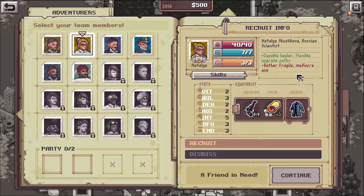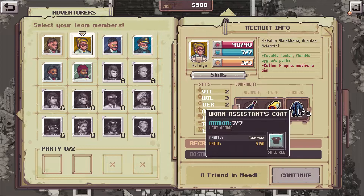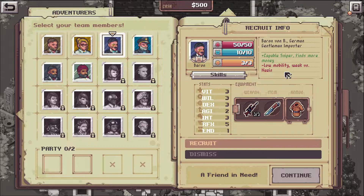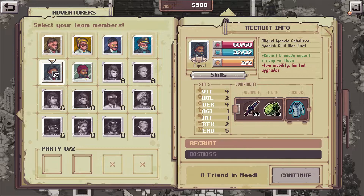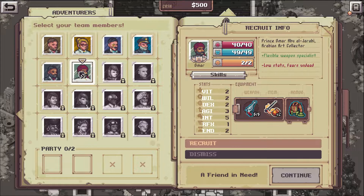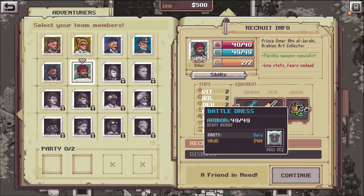Natalia Shushkova, Russian scientist - capable healer, flexible upgrade paths, rather fragile, mediocre aim. She has a pistol and painkillers. Baron Von B, German gentleman imposter - capable sniper, finds more money, low mobility, weak versus Nazis. Captain Luis 'Piranha' Pereira, Brazilian steamboat smuggler - shotgun expert, very resilient, fewer upgrade options, more of a tank. Miguel Ignacio Caballero, Spanish Civil War Poet - grenade expert, strong versus Nazis, low mobility, limited upgrades. Prince Omar Abu Al Jarabi, Arabian art collector - flexible weapons specialist, low stats, fierce versus undead.